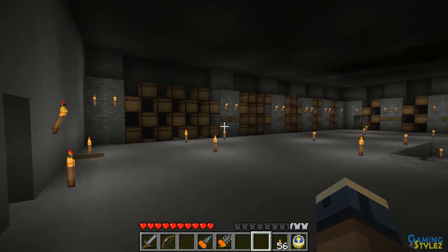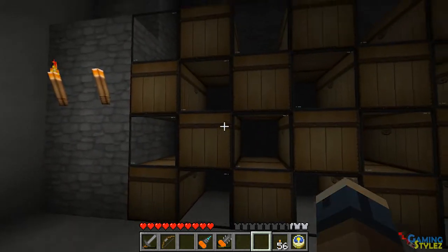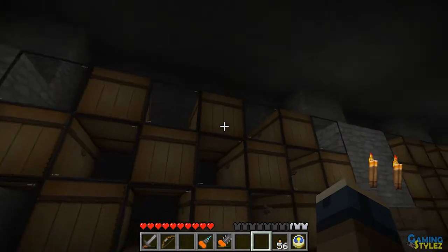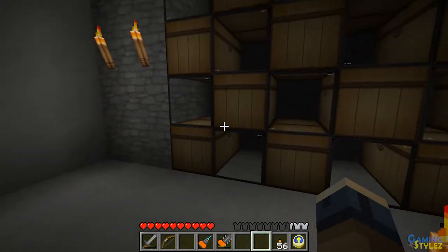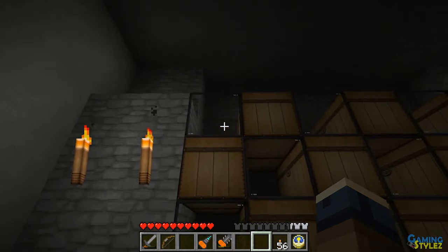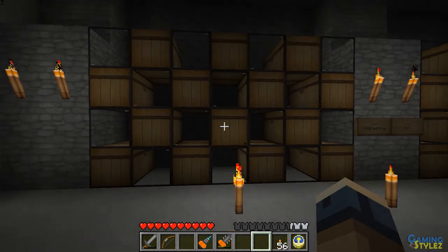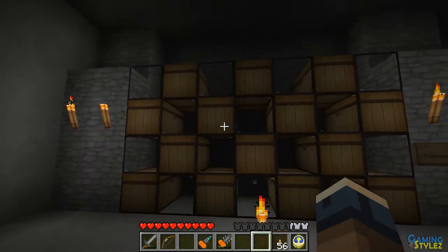I'll start by showing you the vault itself. I don't claim to have invented most of the stuff in here — for instance, the way the chests are stacked. That was something I saw on the Minecraft forums. Basically, if you put glass on top of a chest you can open it without any problems. It's pretty much one of the more efficient ways I've found to set up your vaults or chests.